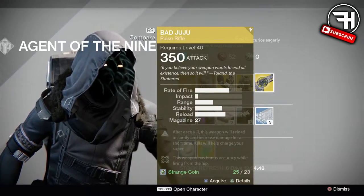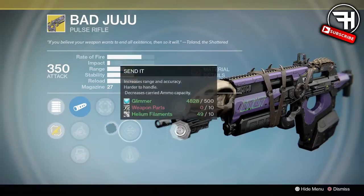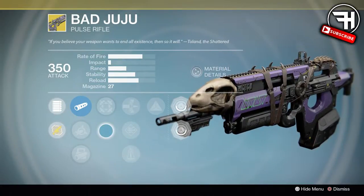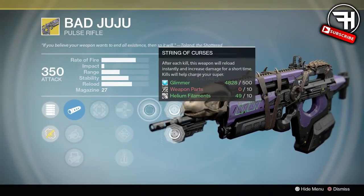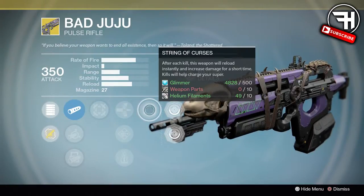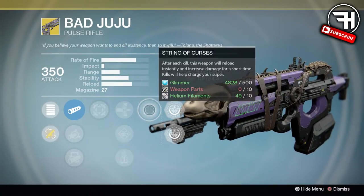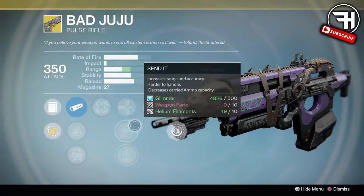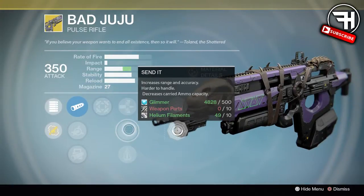Last but not least, we have the weapon — probably one of my favorite weapons ever to come into Destiny. I remember getting this from the old quest back in year one and feeling like an absolute god. This is the Bad Juju — basically the greatest thing ever if you're running a Nova Bomb Warlock. The intrinsic perk, String of Curses, means after each kill this weapon reloads instantly and increases damage for a short time, and kills help charge your super. If you ran this with the Obsidian Mind for Warlock, you had literally unlimited Nova Bomb. This thing fires full auto, has increased hip fire, and has pretty good stability. You can forfeit stability for range, but with both it's actually quite overpowered.